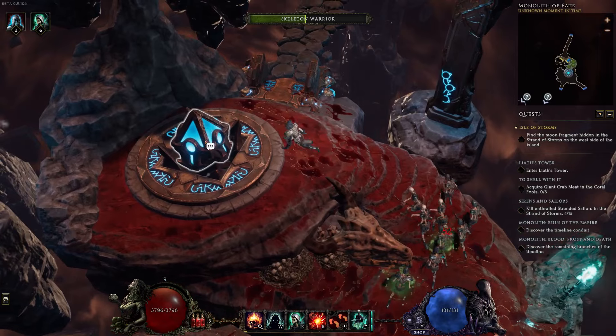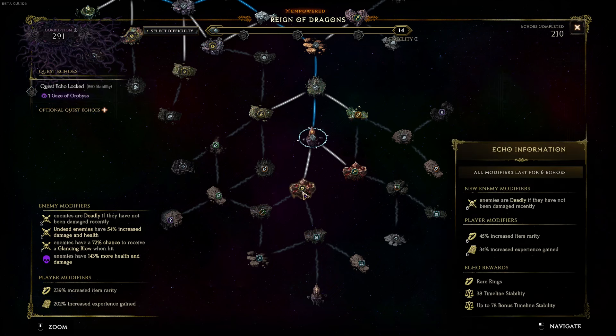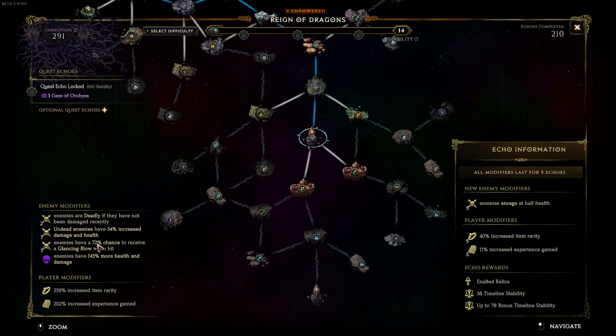Now let's look at a monolith. One thing I like about this build is I really don't care about most modifiers in general. Things like increased physical or elemental damage I'm a little wary of, but I'll do them. Everything else — glancing blow doesn't affect me, dodge, crit avoidance — just go after the nodes that you care about.